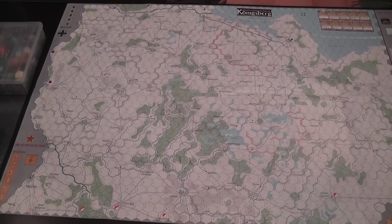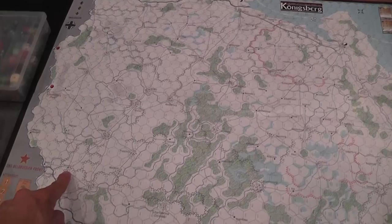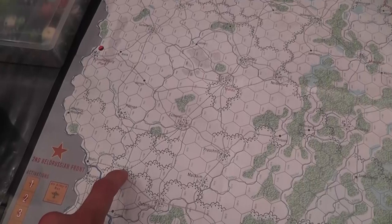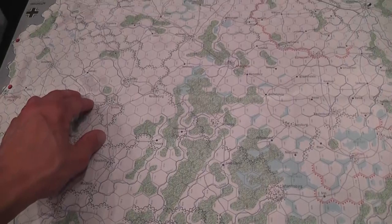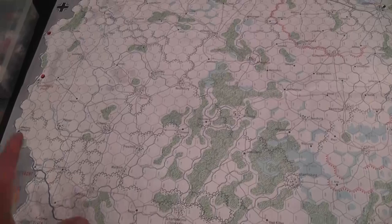There are railroads that go across the map, and there's a rule that if you start on a railroad hex and you're moving in excess — not containing enemy units or zones of control — you can go as far as you want. So it's extremely important for the German player to block the railroads, because they can be extremely weak points; otherwise the Soviets can just advance very far.